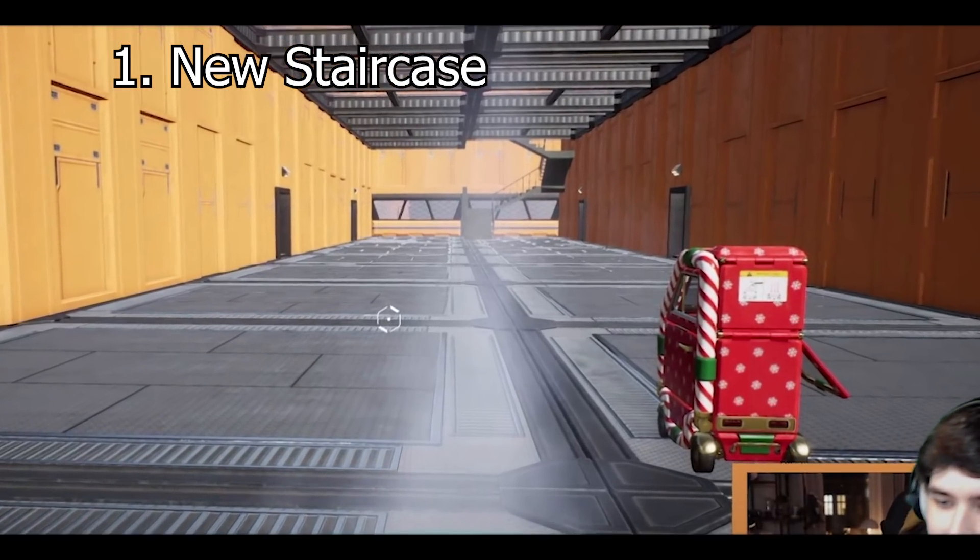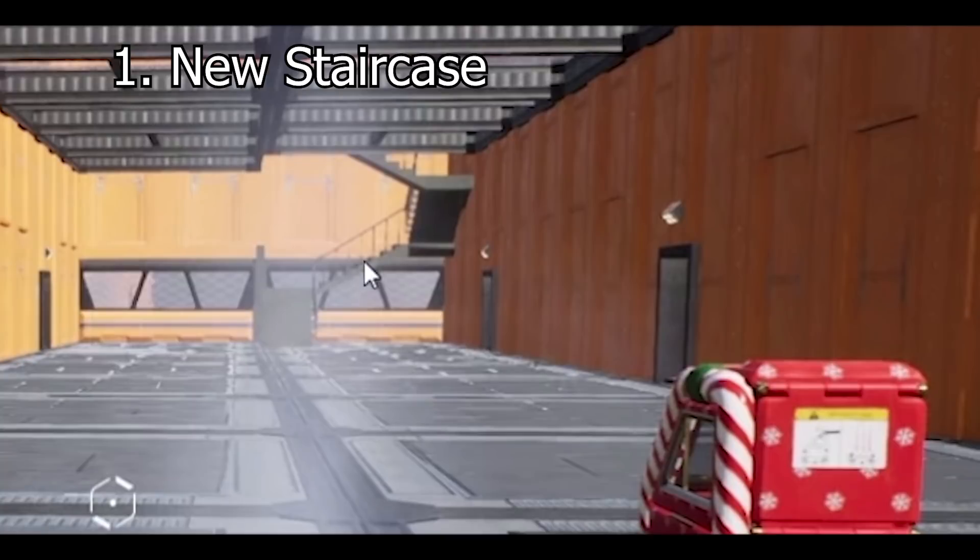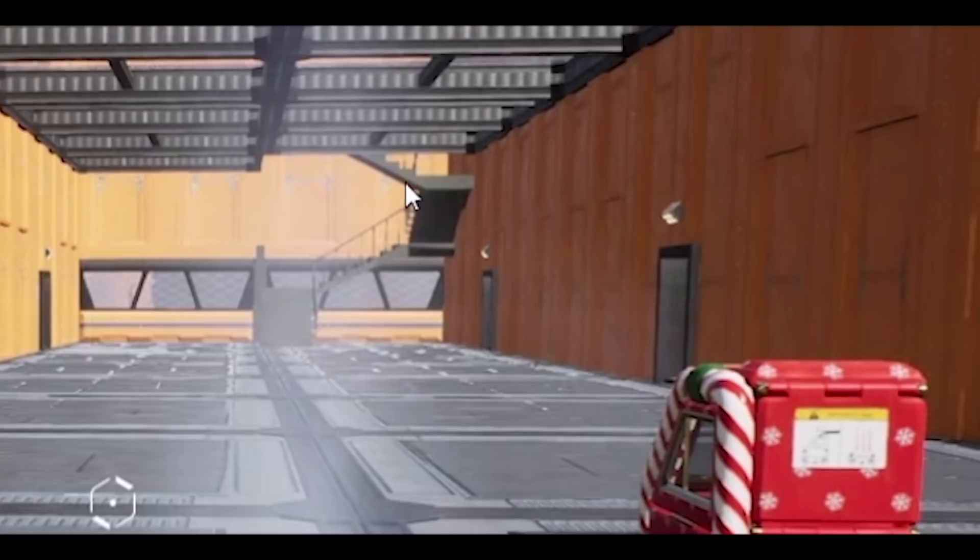One thing has immediately piqued my interest, which is this staircase over here. This staircase is not currently in game - this is the test world they've mentioned. You can get access to it using the pack utility; I've seen it before. But this suggests it might be coming in Update 4, as you'll hear Jace talk about in a moment.